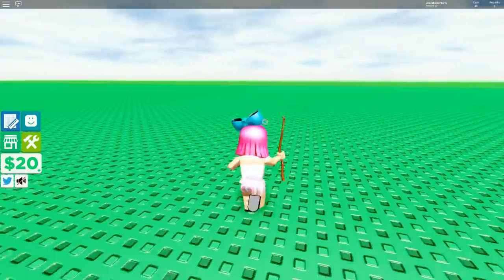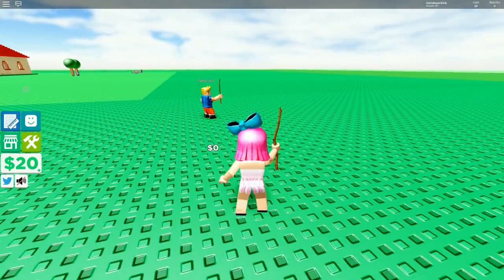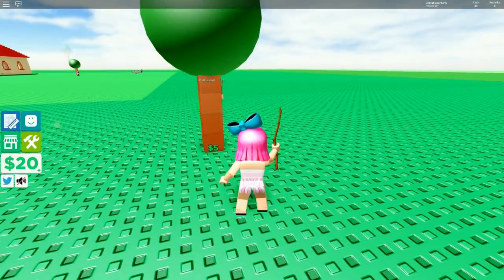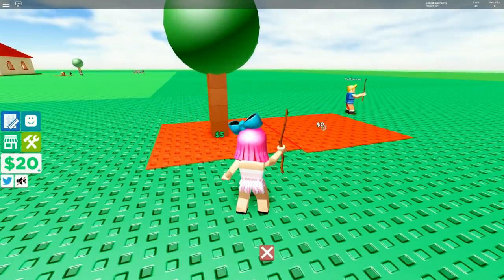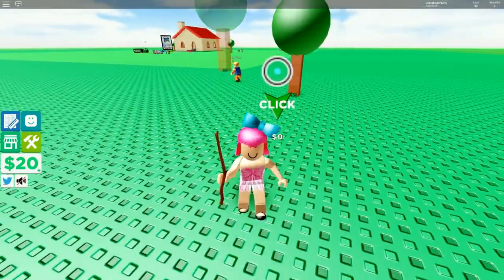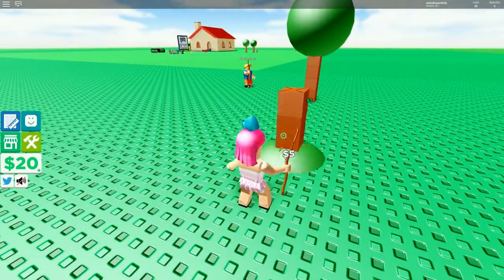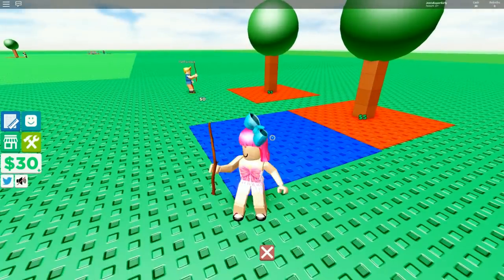I see the border - let's go a little further. This is where we'll build our forest. Boom, tree! Look at that. We get money whenever we build anything, and then when we get more money we can actually build more things.